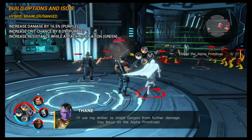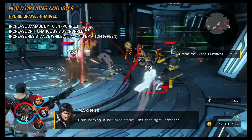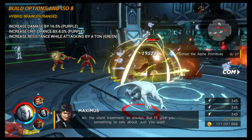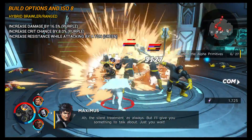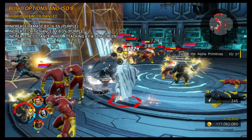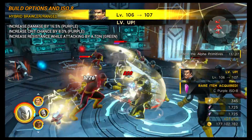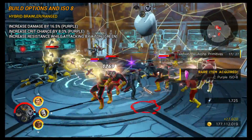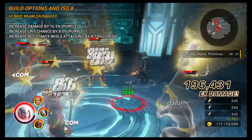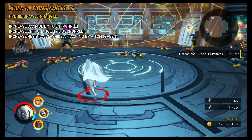For build options you can't fully specialise into a single damage type, because Moon Knight has both melee and energy tags on his skills. The energy-tagged skill is a really fun one that I use a lot — if it weren't I'd drop it and go full melee. For that reason, with mixed tags, you'd go for increased damage by 16.5%, which applies to everything, and then increased crit hit chance by 8%. I also found that placing increased resistance while attacking onto him helps his combat flow even better and just makes him feel even nicer.